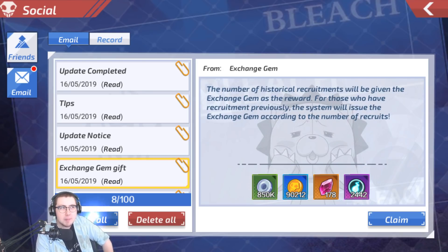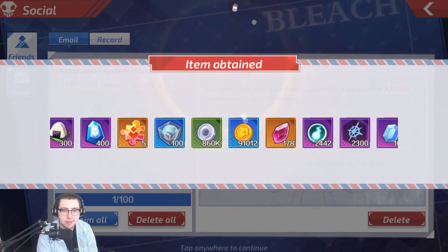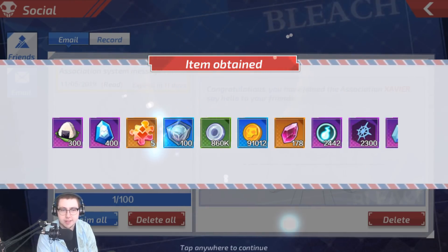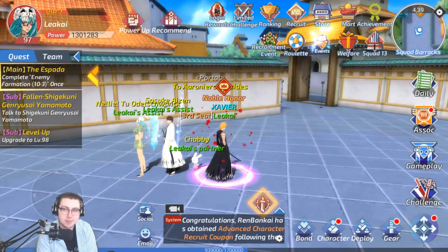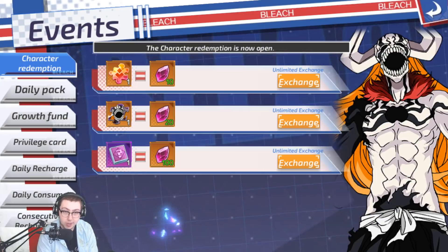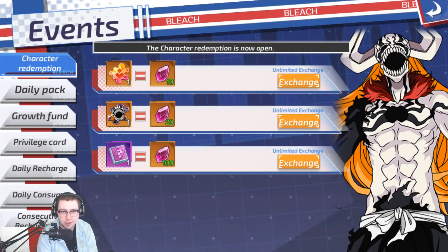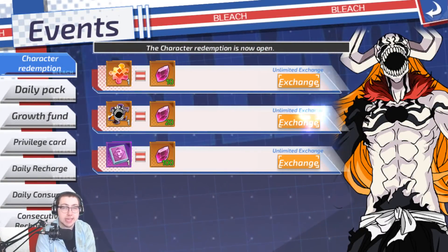That should be like 6, maybe 7 or 8 shards. I'm going to claim everything and it's going to be quite nice. That does mean it's going to be a minute before I actually get him for myself. You can actually trade 100 of them to get his Sero as well — though you just want a copy of him to start off. I am going to exchange for him as much as I can.